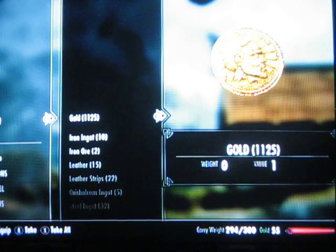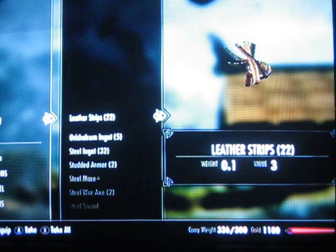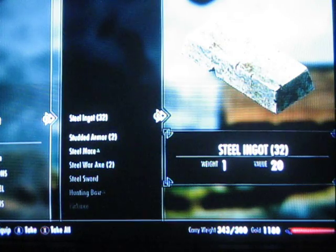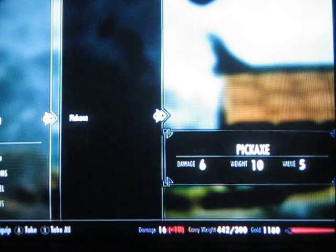1,125 gold — that is a very good thing. 10 iron ingots, 2 iron ore, 15 leather, 22 leather strips, 5 corundum — you can buy that at stores for 115 gold, and there are 5 of them right here. 32 steel, studded armor, steel mace, steel battleaxe, steel sword, hunting bow, and a pickaxe. Pickaxes you will use throughout the game to mine stuff.